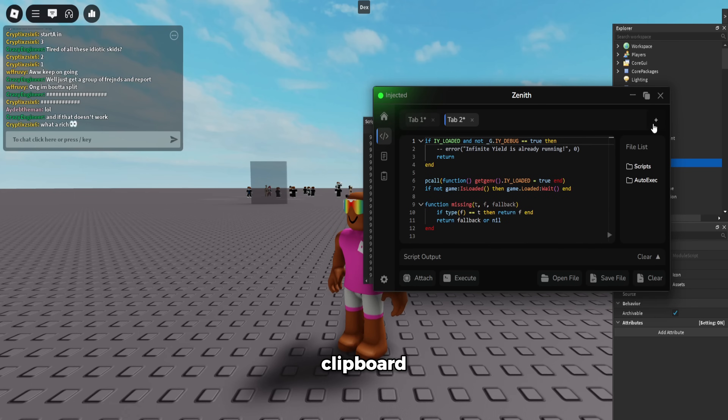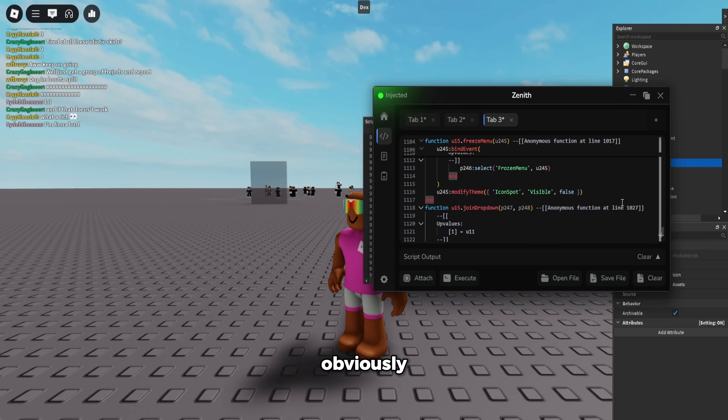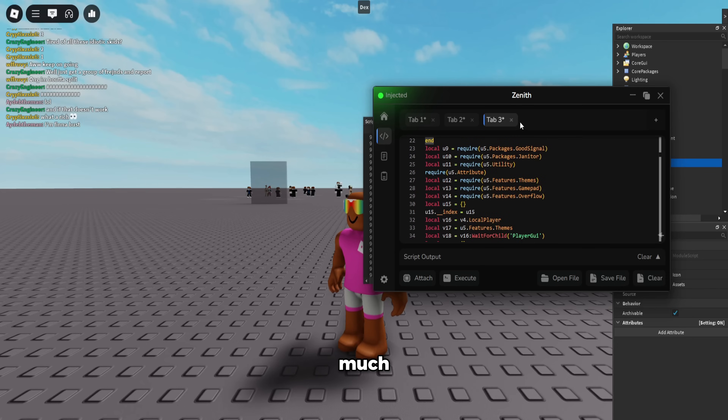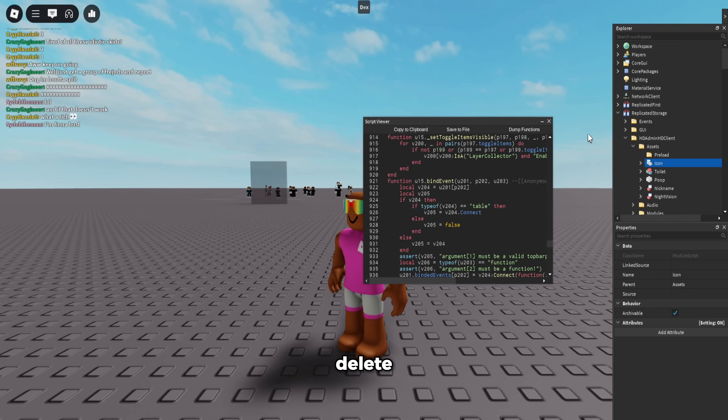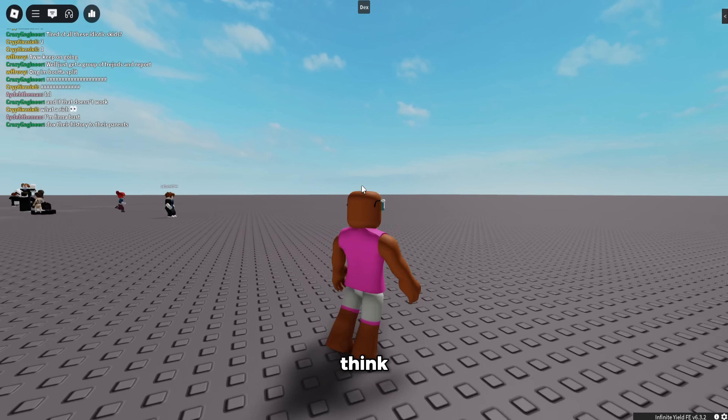If I open a new one, you can see the code for it. Obviously it's not the exact code but it pretty much is. You can see it decompiles really nicely. AWP doesn't even have a decompiler and it's not even up right now.